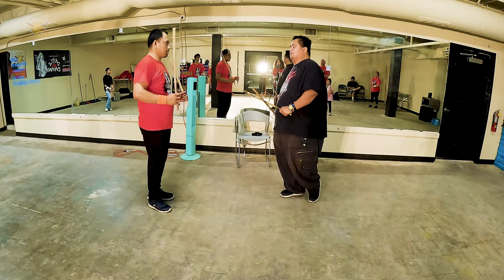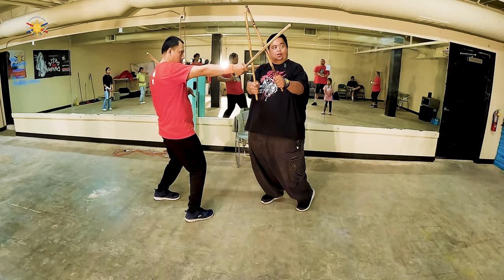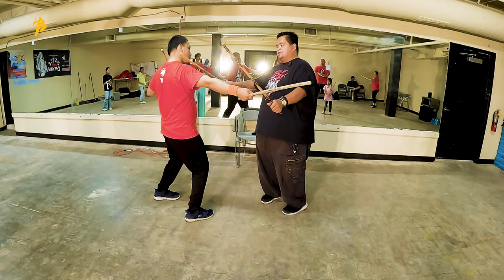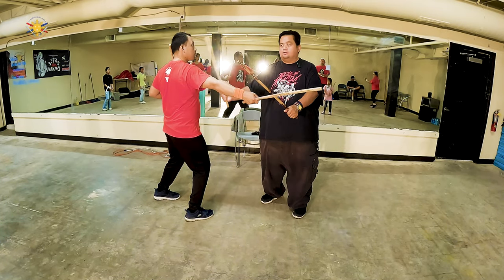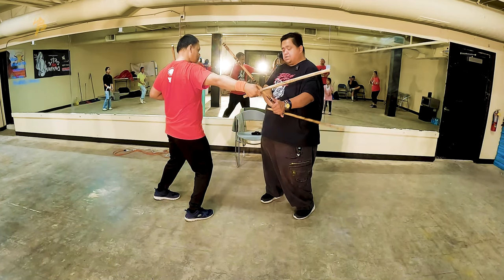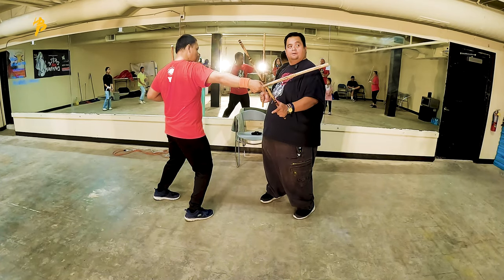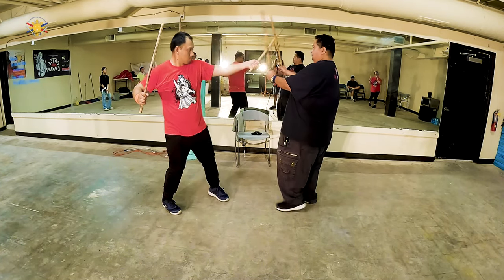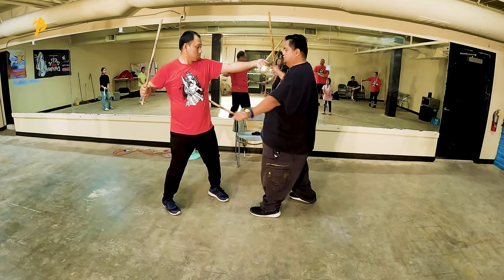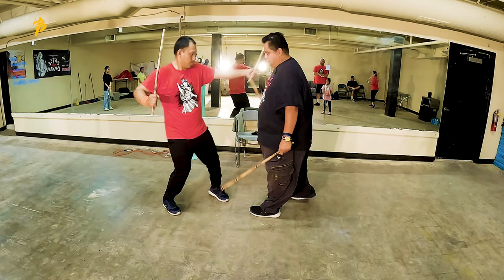So the way I want you guys to do this for now is block, double stick block, and slice. You're going to be slicing across his chest in an X pattern — backhand, forehand — and then a horizontal strike across his abdomen, and then stick back up. Then on the left side: block, across again, across again, horizontal, and back up. All right, let's get to it.